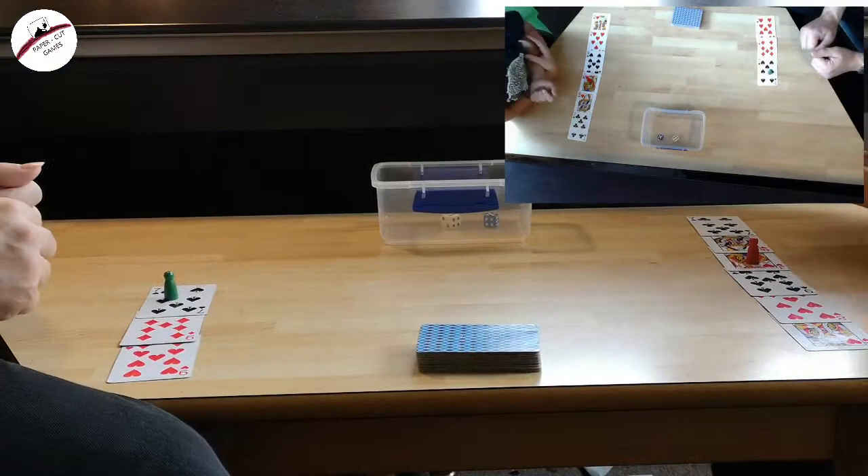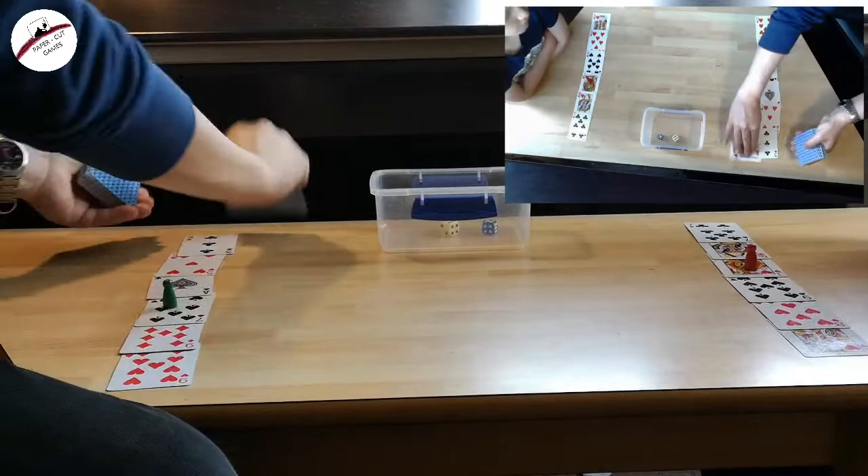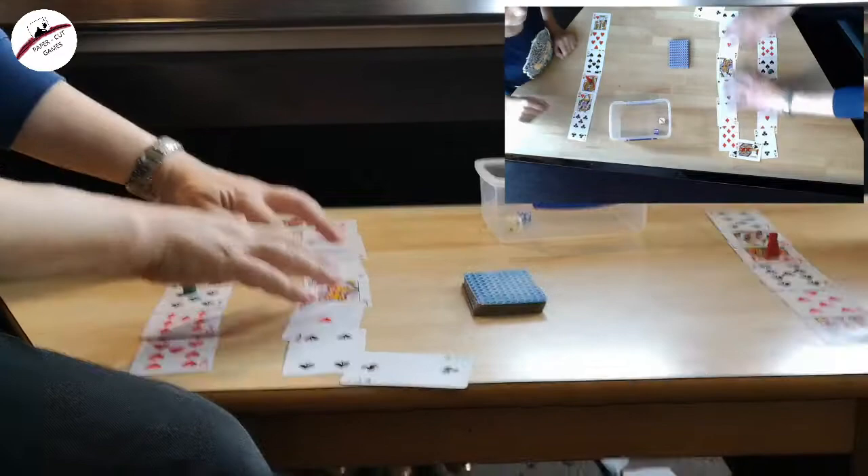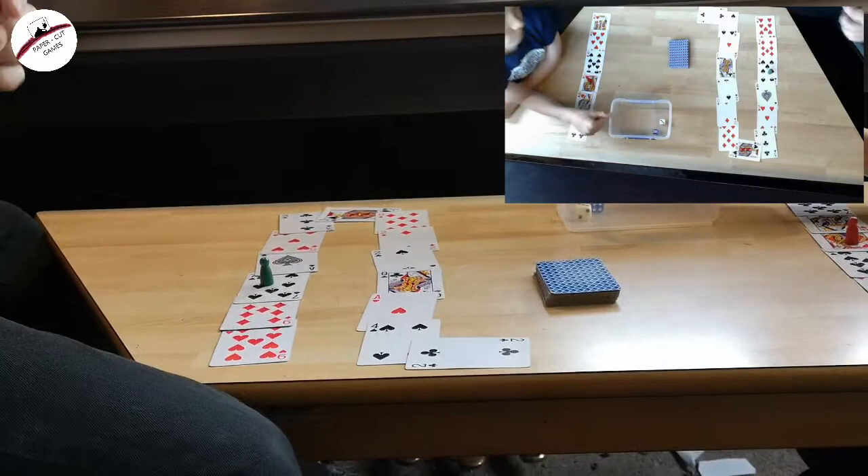I've got to roll out and I can roll out 11 cards. 1, 2, 3, 4, 5, 6, 7, 8, 9, 10, 11 — which, as you can see, starts to close a path towards David's path. The point will come in this game where the pathways connect, and at that point we're just trying to follow the path to the end.